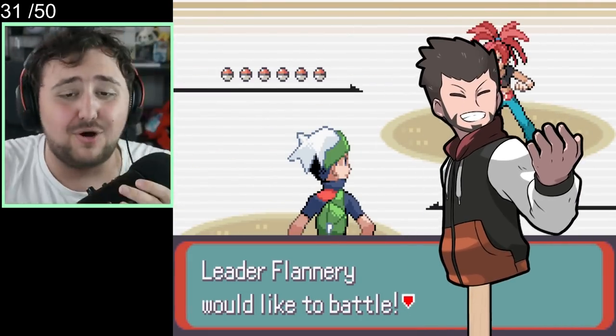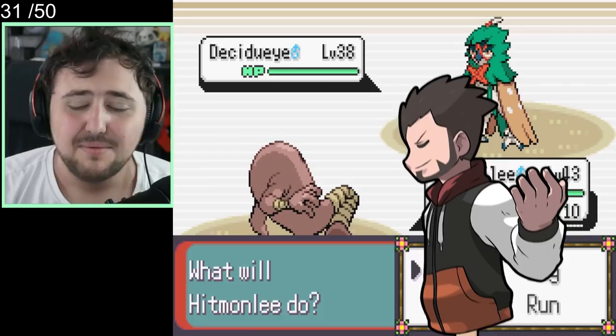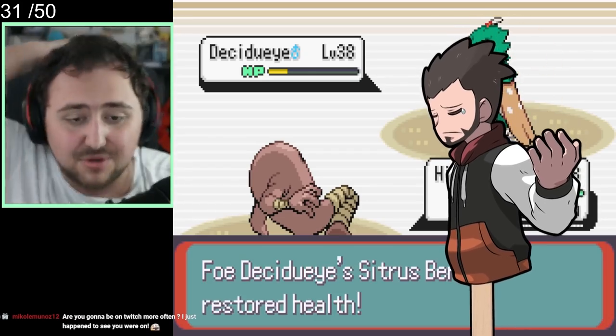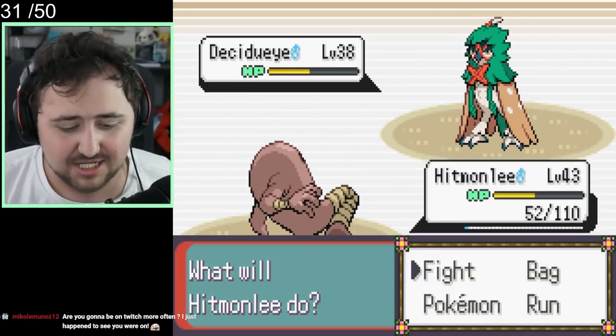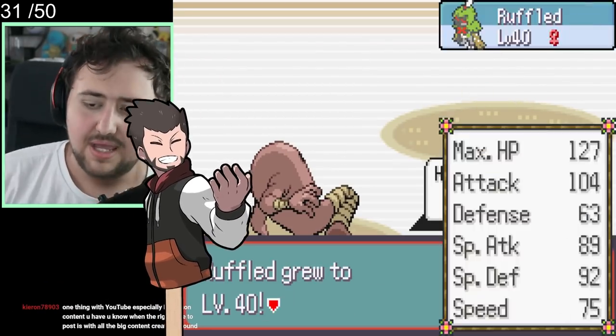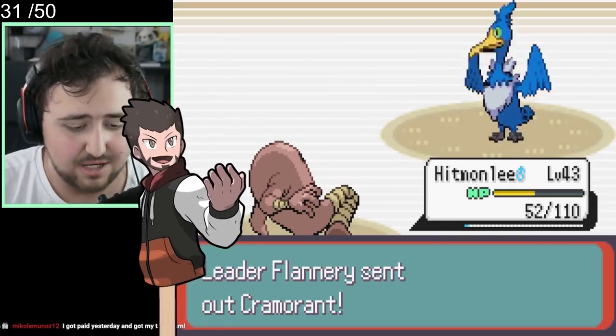It's time to take on Flannery, and that's what we do. She starts off with a Decidueye, which we Blaze Kick with Hitmonlee. She does have a Sitrus Berry which gives a little bit of HP back, and Pluck is a bit problematic. However, two Blaze Kicks in and the Decidueye is gone, leveling us up quite a bit from that.